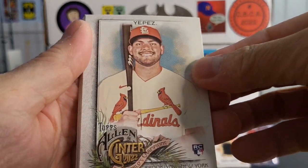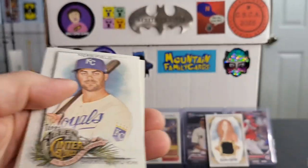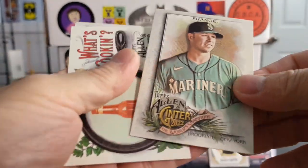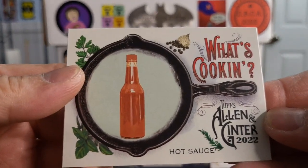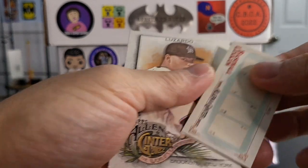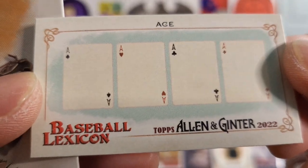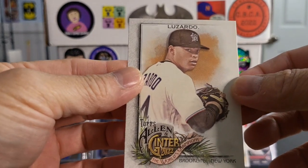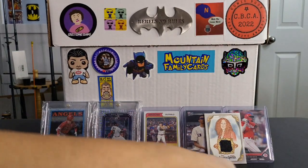Last pack. Got a Yipez rookie card — Juan Yipez. Got a Merrifield. Ty France. Got what's cooking — this is hot sauce. And got an ace — quad aces. And last card is a Lazardo — Jesus Lazardo.